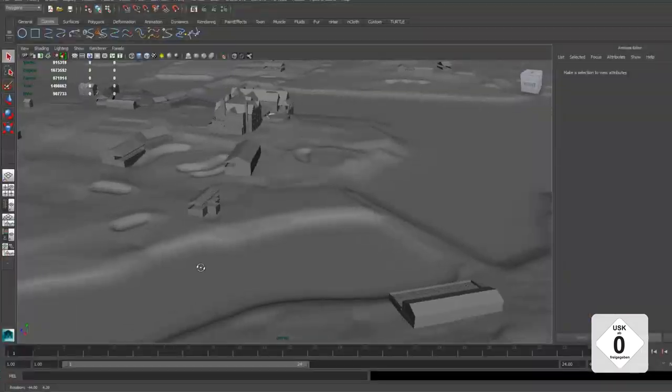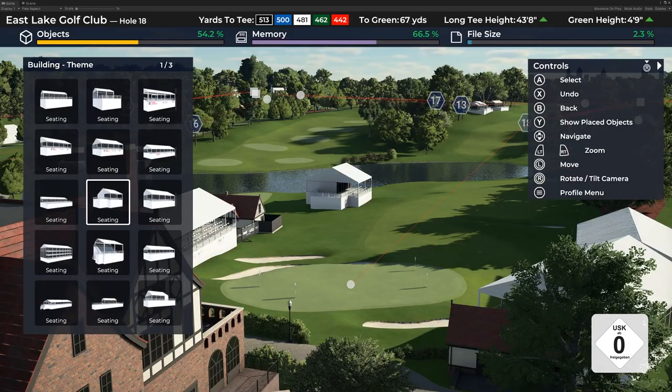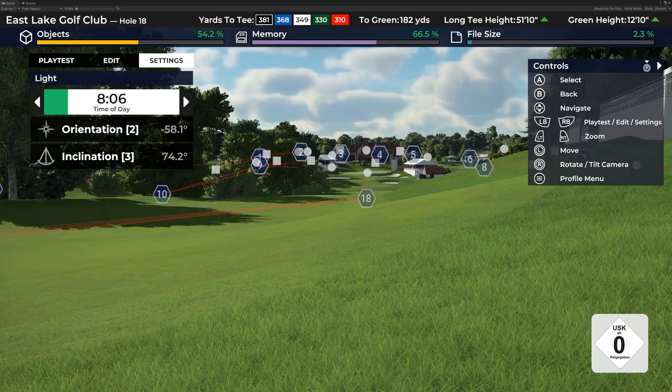We're going to load that into the game. The folks at HB Studios are going to take that up. The art team's going to come into play — they're going to add trees, buildings, atmospheric events. It's going to be beautiful. This is the foundation.